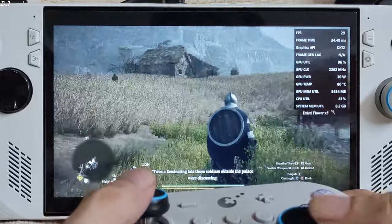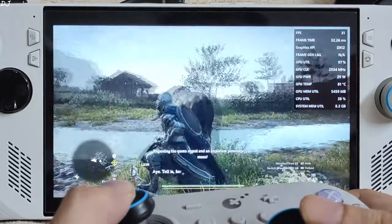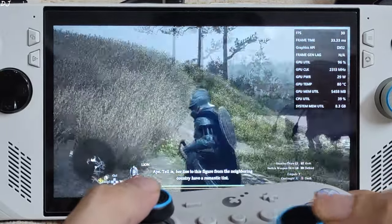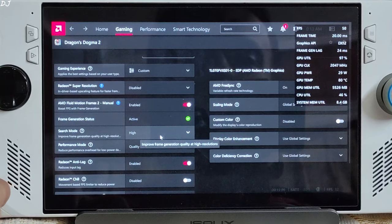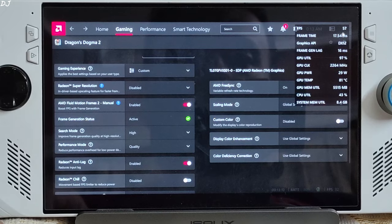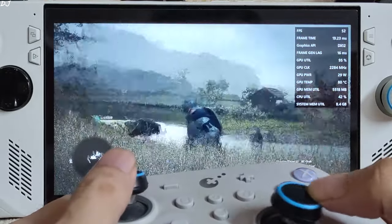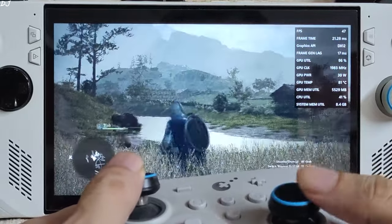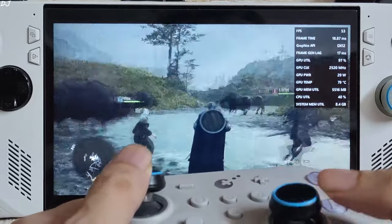You can enable a frame generation technique to increase FPS, though there will be some graphical artifacts. I'll just enable AFMF2 here. Frame generation status: active. Search mode set to high — this prevents frame generation from getting disabled during fast visual motion. Performance mode quality. Back to the game, FPS increased to around 50. Not the ideal experience but still better than nothing — and it's free after all.